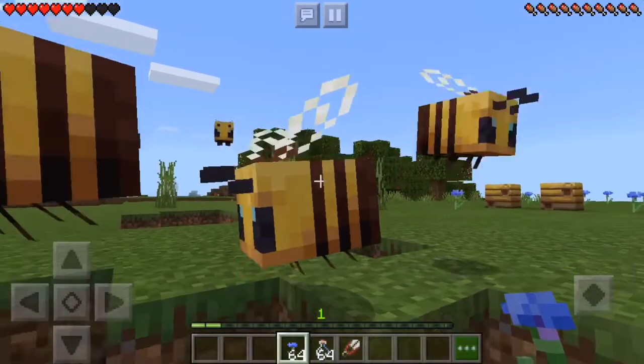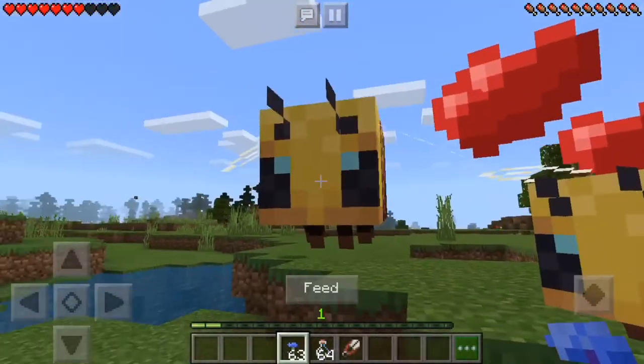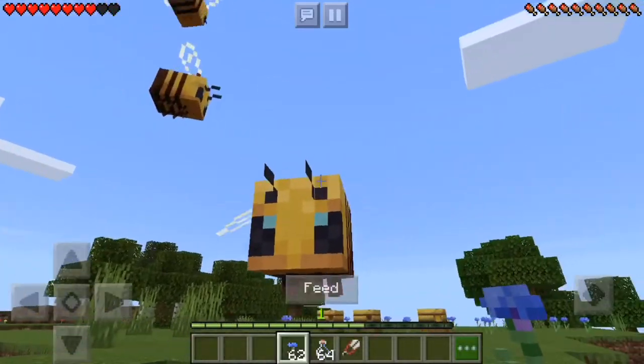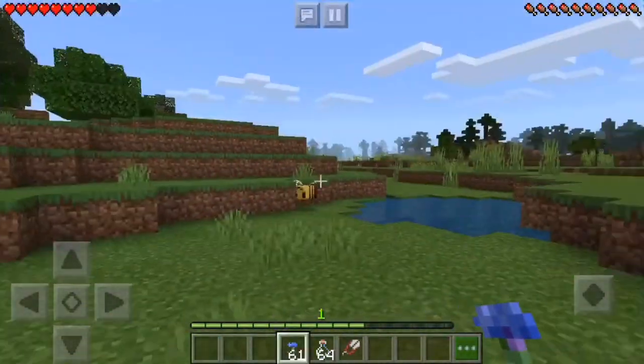If you want to breed the bees you can just feed them some flowers and they should create a new bee. Having flowers in your hand means that bees will head towards you and follow you around so long as you still have the flowers in your hand.